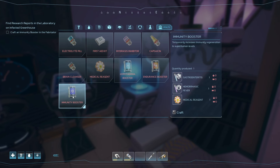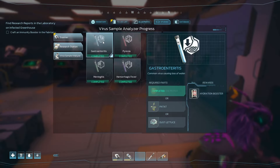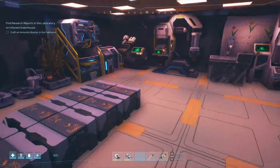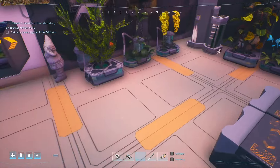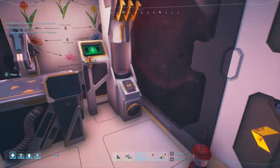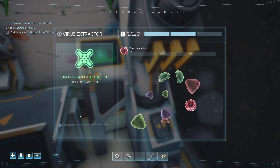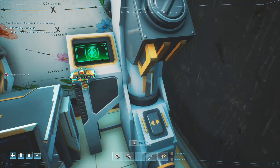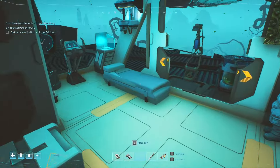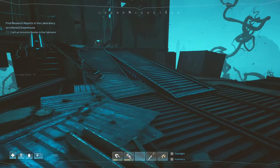I think I might have left one of these medical reagents downstairs in the lab — I'm going to go have a look. Immunity booster needs gastro and hemorrhagic. I'm going to have to see how I find those. Gastro — I think I might have one of these. Hemorrhagic is with a gland — I think I might have one of those as well. Nope, seems I don't. Let's grab a patat and go do this thing. I think I've researched this maybe — gastro is done, and I just need to get this done.